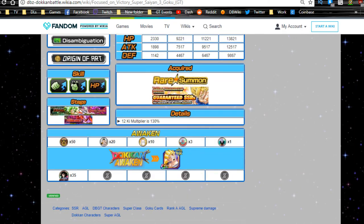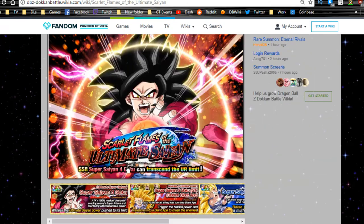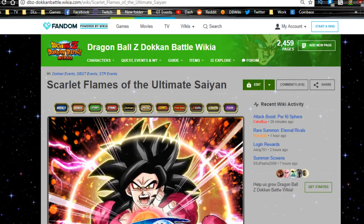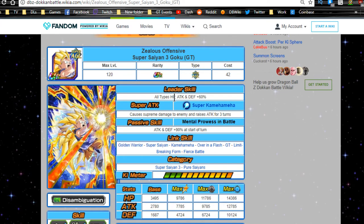He Dokkan Awakens with 35 medals from the Super Saiyan 4 Goku event. You need to go to Stage 2 on Super 2 and beat it five times to get the medals for the Dokkan Awakening. Characters with the Hatred of the Saiyan link will do better damage, but category leaders will get you through without problems. The same process applies for Vegeta, except you go against the Super Saiyan 4 Vegeta event.